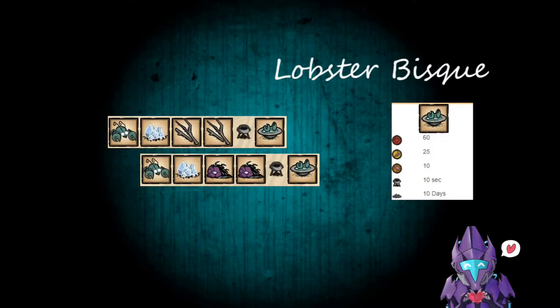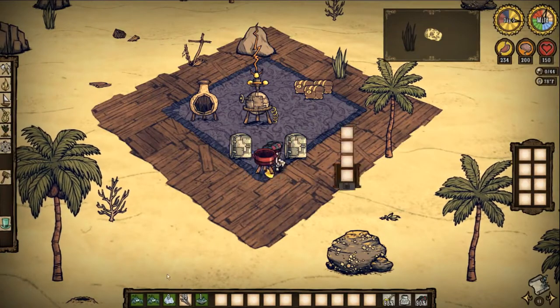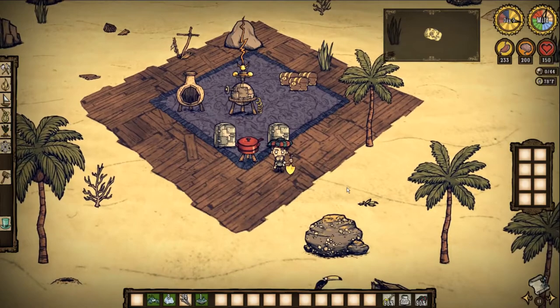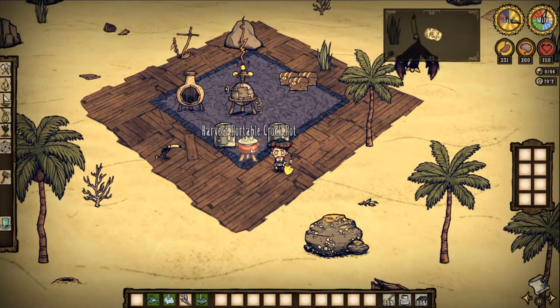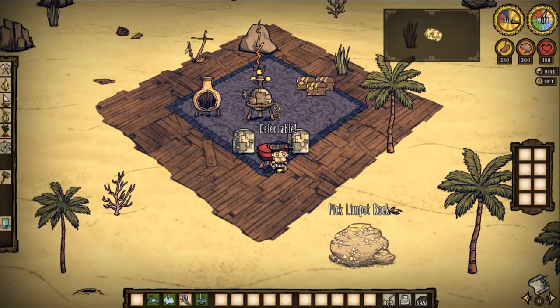Lobster Bisque. 60 health, 25 hunger, 10 sanity, 10 seconds in a Crock-Pot, 10 days to rot. So if you guys bag yourself a lobster, don't kill the little bad boy — put him alive in the Crock-Pot with 1 ice and 2 filler. You can get rid of monster meat that way from stocking up from the snakes. It is a great help item, but it only rots in 10 days, so be careful.